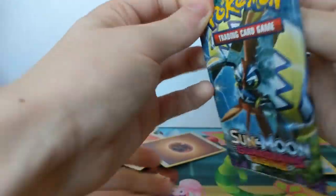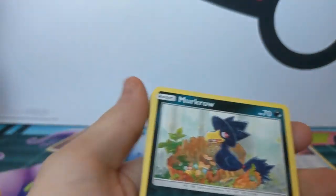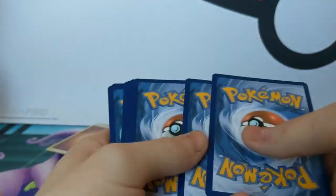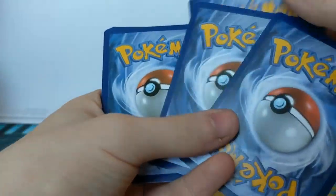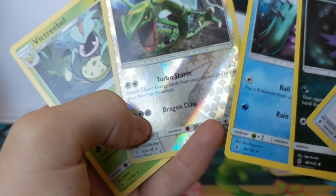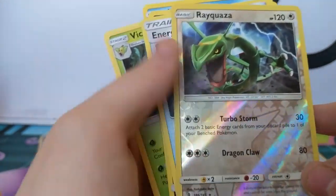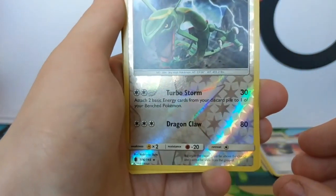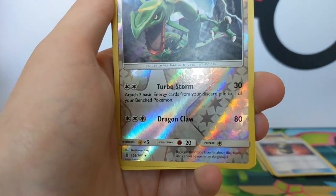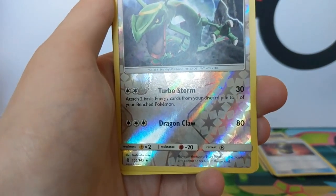I'm not actually paying attention to where I'm putting them, they kind of go into a weird pile. Come on, don't be stubborn. Oh, we're crazy! For a double holder, it's Turbo Storm - 30 damage but you attach two basic energy cards from your discard to one of your bench Pokemon, so it's pretty cool just to get energy early. And also Dragon Claw for 80 damage - pretty awesome.